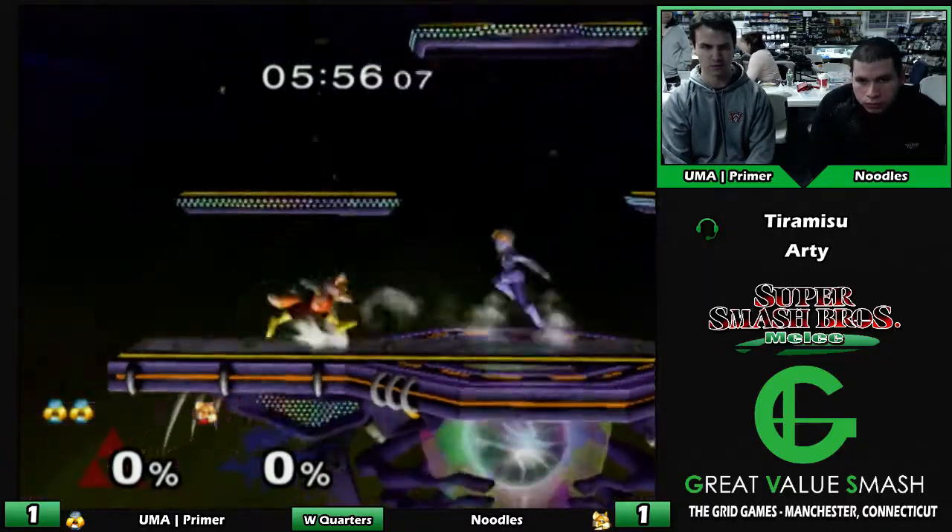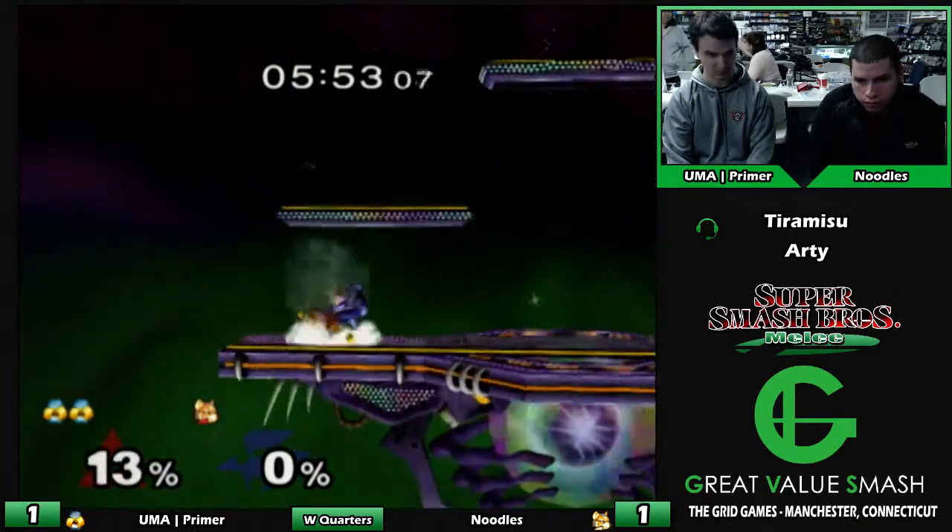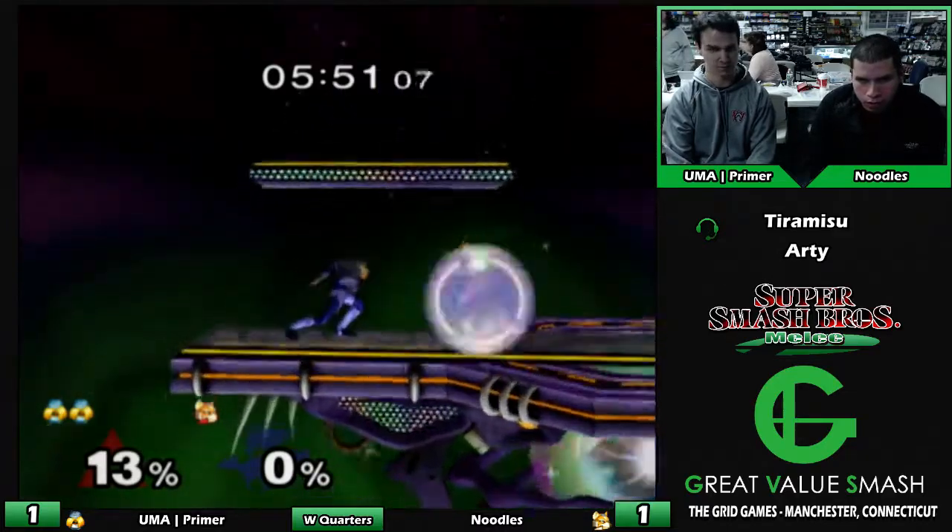He's up two to one — two stocks and one stock. In that situation where he had the forward air, he didn't have to continue edgeguarding — I would have just suicided the forward air. It's like, this is my chance.